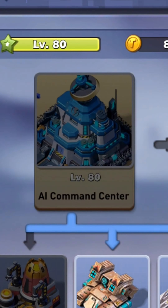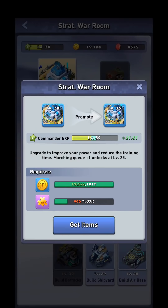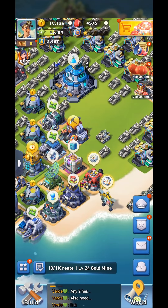Spoiler alert: max level is level 80. Now, when I talk about leveling up, that means upgrading all the things in your war room or your command center. The name of the building changes as you level up, but you upgrade your buildings and units in here. You get experience, and once the experience bar is full, you level up. There are other ways to level up, mainly early on in the game.